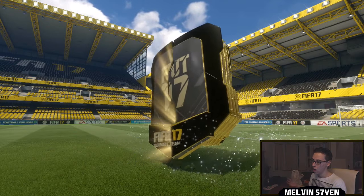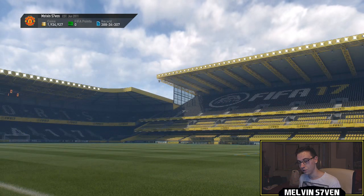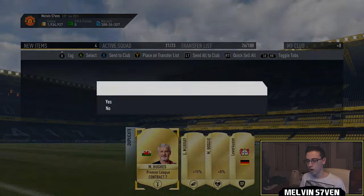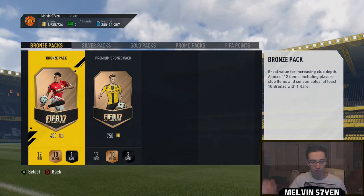25k pack, no walkout. Is it in-form? It's not in-form. 83 rated. Oh, it is — it's Leighton Baines. Actually, that's good, I can sell him for a bit. La Yoon and Young — not a bad pack. Hopefully you've enjoyed and we'll be back for the next SBC whenever it's released.